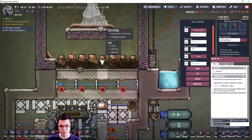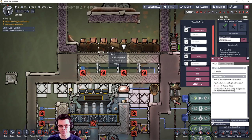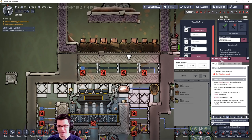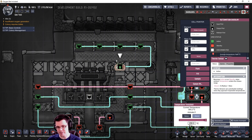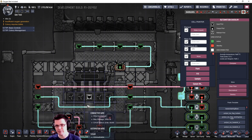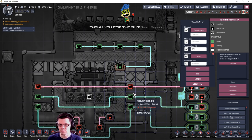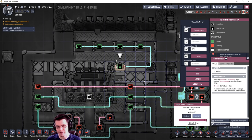I have a metal tile down here which takes the flow from the iron volcano - you can see how hot that air is, over 2000 degrees Celsius. I have little chunks of refined metal above and below that a couple of mechanized airlocks. These airlocks are hooked up to an automation cycle with a thermal sensor set to its maximum of 300 degrees Celsius. I want to keep the steam hot enough to run the steam turbine but not overheat everything, and I don't want to lose thermal energy through the doors unnecessarily.